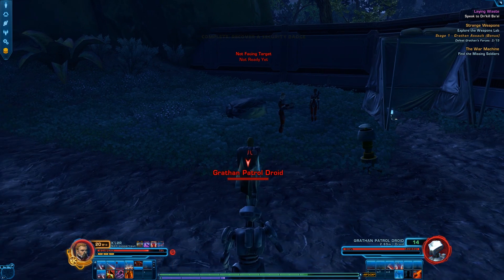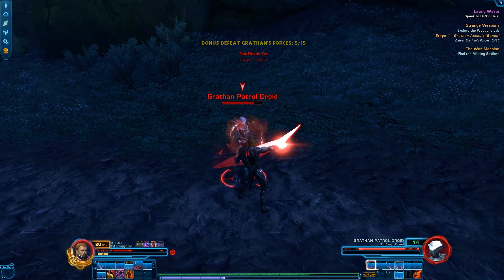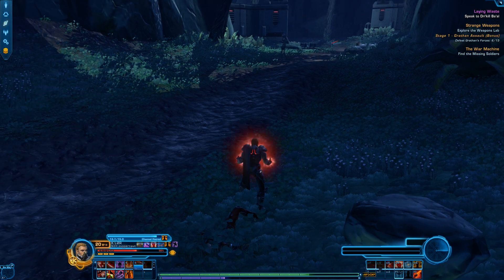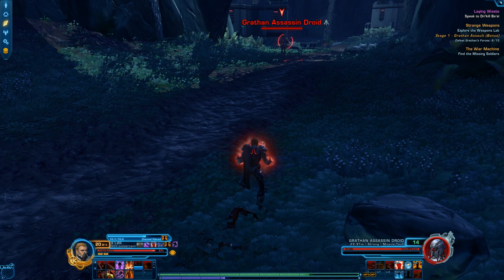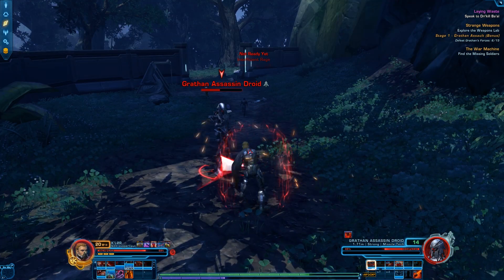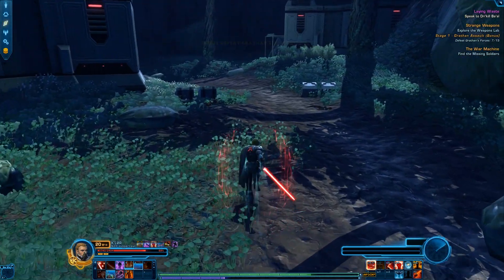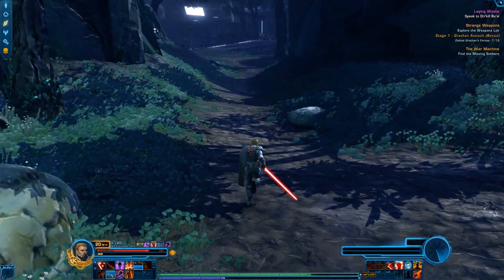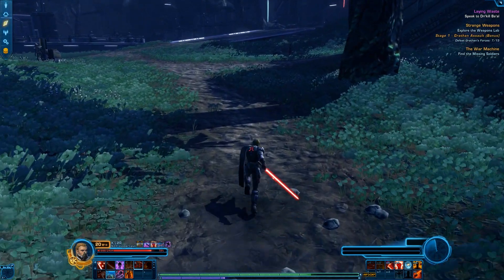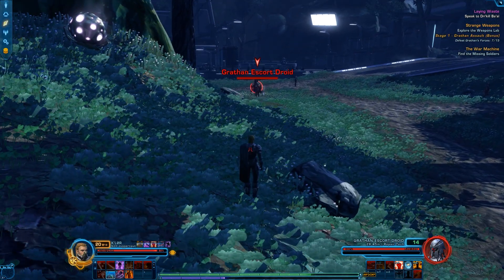We need to explore the weapons lab and find it. All the keybinds are switched out so it'll take getting used to. We take down a Gratham droid. With no gear this is starting to get tougher. Luckily someone appears to be clearing the path. We use Retaliation and Ravage - beautiful Sith Warrior abilities. For those unaware, armor sets change every planet. For Balmorra, the next planet, we'll be changing the outfit - feel free to recommend anything, as we have some Cartel Coins to spend on something fancy.